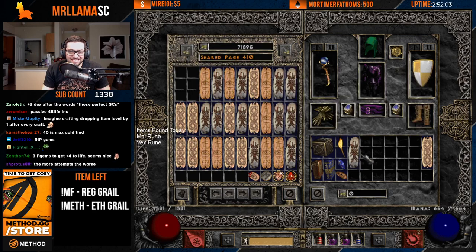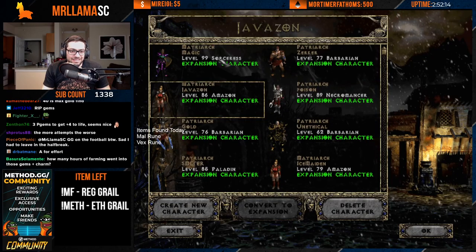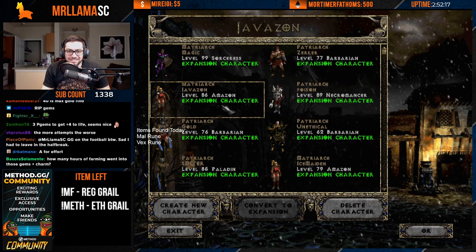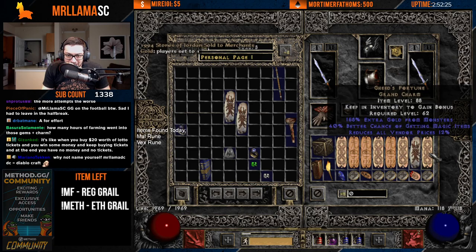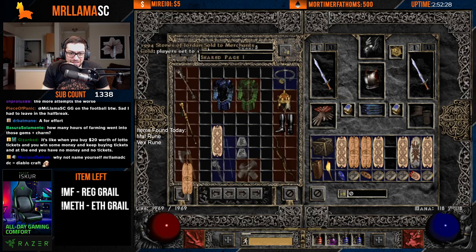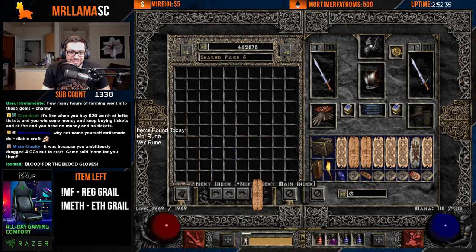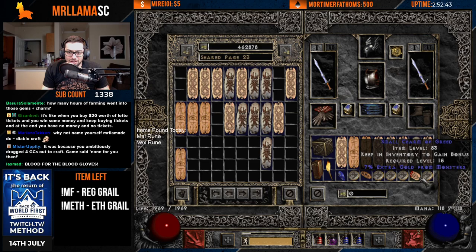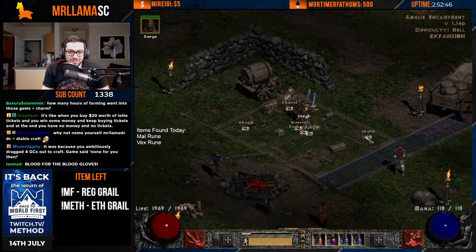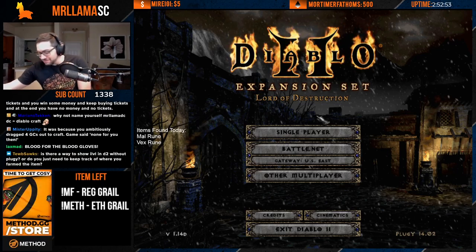Such is life. Diablo 2. Such is life. Let's get our gold find barbarian. 40 is max gold find, so that's close. Got to work up our gold finding. Why not name myself MrLlama DC for Diablocraft? I mean, it's not a bad idea.